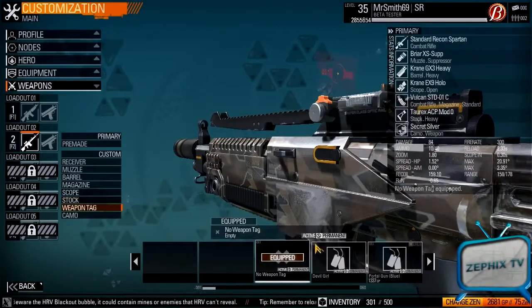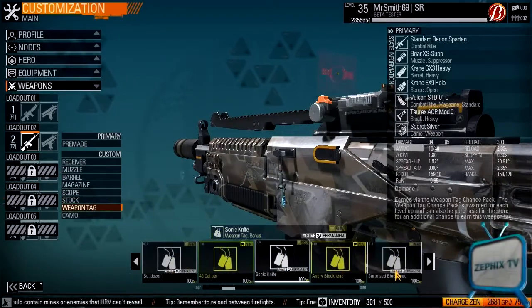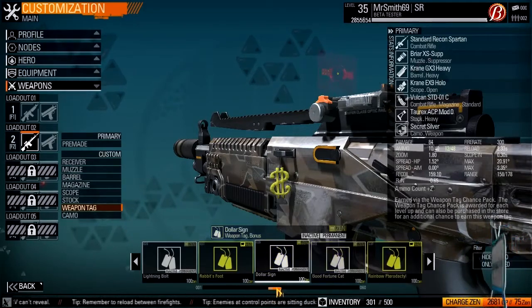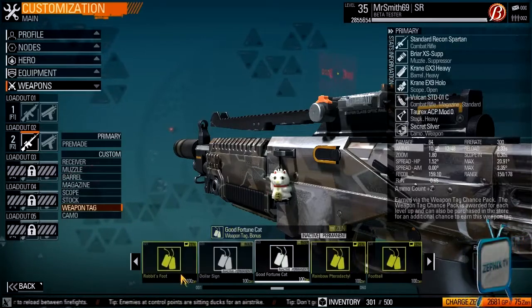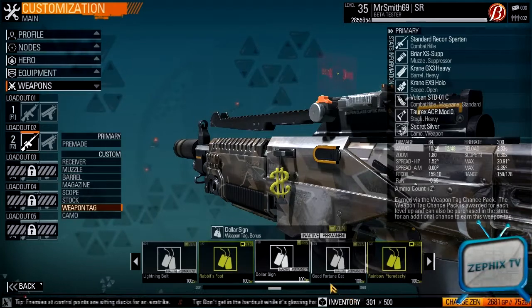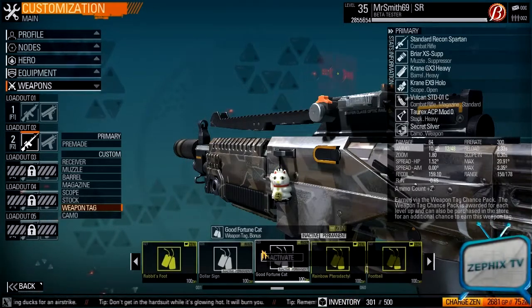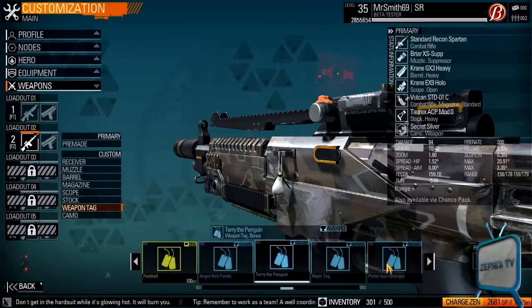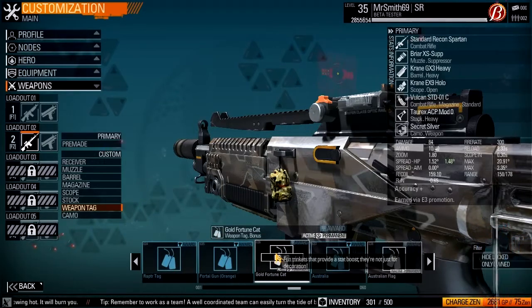For the weapon tag, I'd probably go something with accuracy — it's just much easier to deal with. You could go something like the Dollar Sun to add ammo and bring you to 15 bullets with extended mags, but I think accuracy is more important. It just decreases your spread a little bit more.